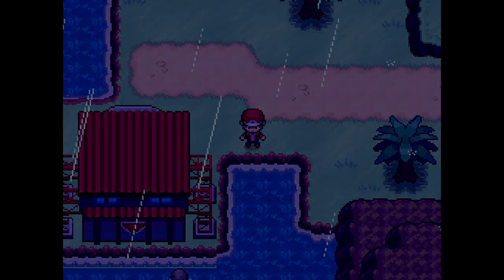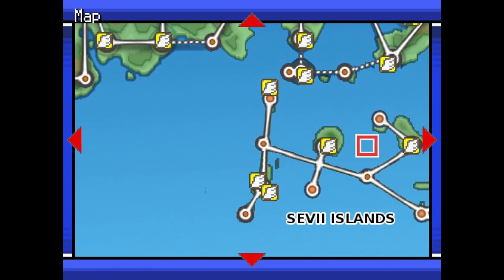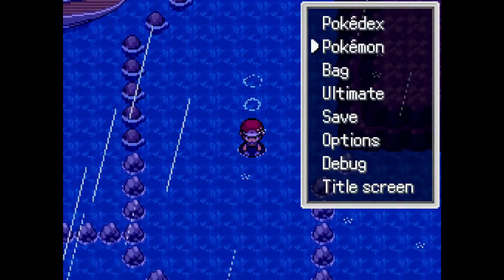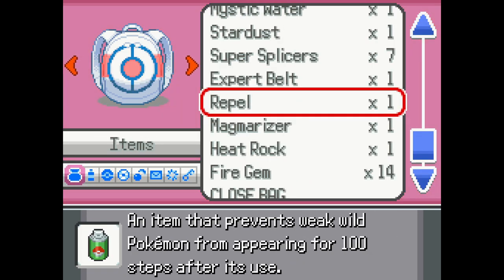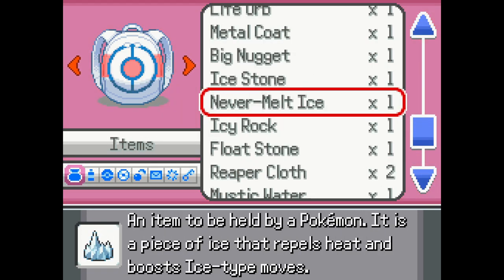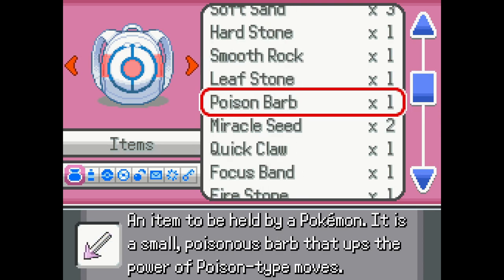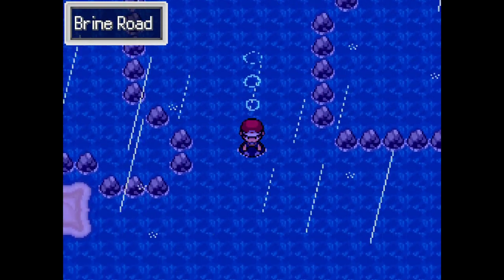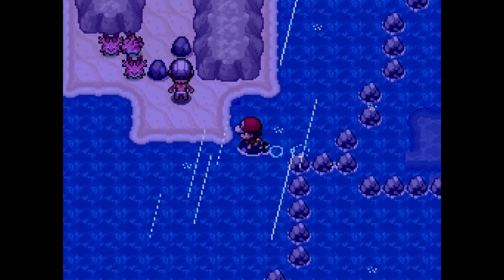Let's just quickly check the map to see if we are actually right. Our next destination — oh, Boone Island, sorry. Next destination is gonna be the deep ocean. I might actually use a Repel here. Where is my max Repel? There we go. So heading all the way south from Brine Road we should be able to reach the deep ocean.